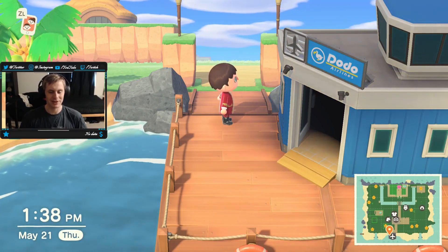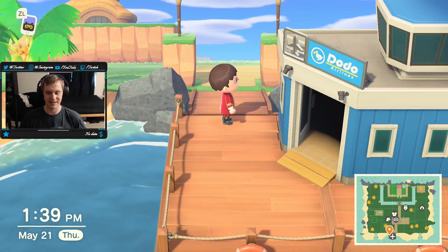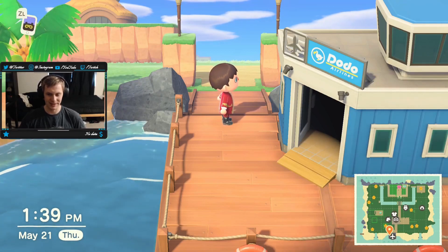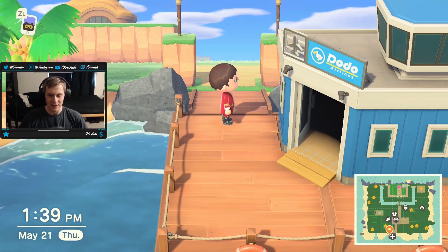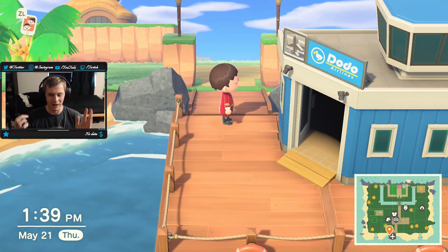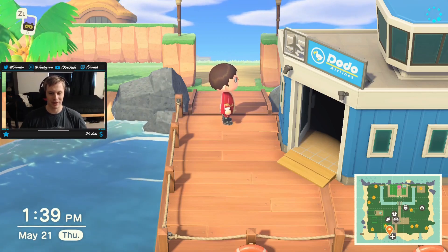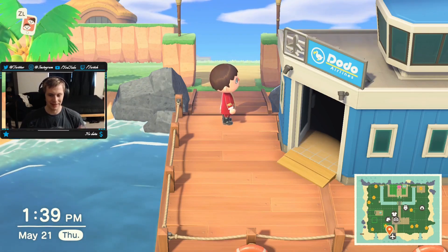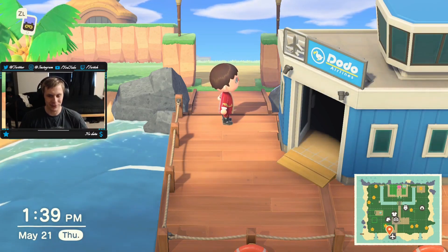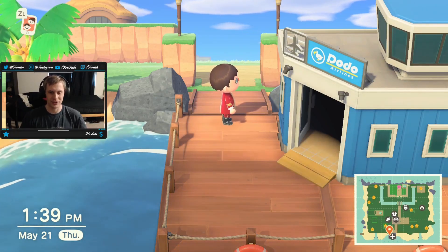Today I'm going to be showing you guys my Animal Crossing island, but specifically I'm making it to be as accessible and inclusive as possible. I'm going to be giving a tour of the island and explaining my thought process and the strategies I've been using. The goal is to be a fun little thought experiment for game developers — to show how you can make a game accessible and still make it look natural, like it's built into the game. It doesn't have to take away from the game at all. If you guys like this video, hit that like button, subscribe, and share this video on Global Accessibility Awareness Day — be part of the movement.